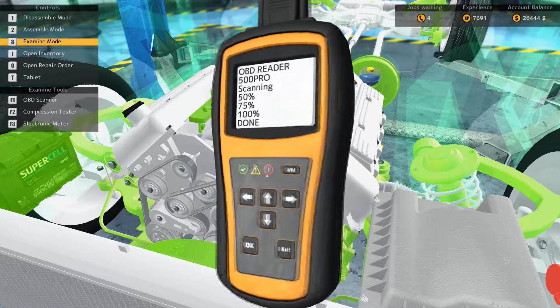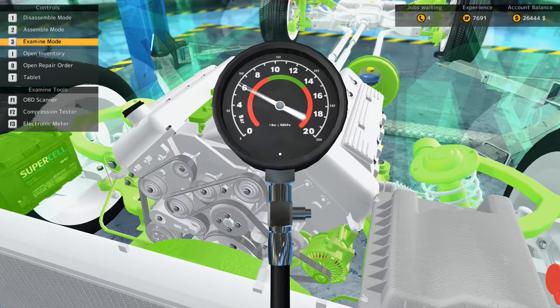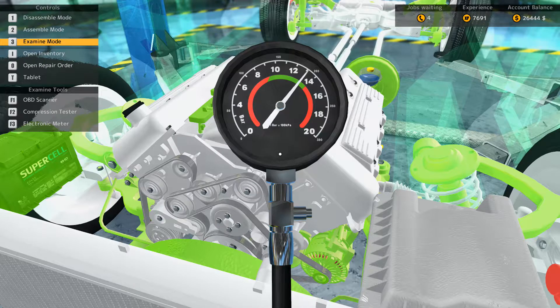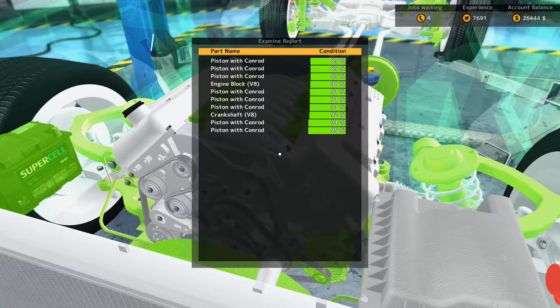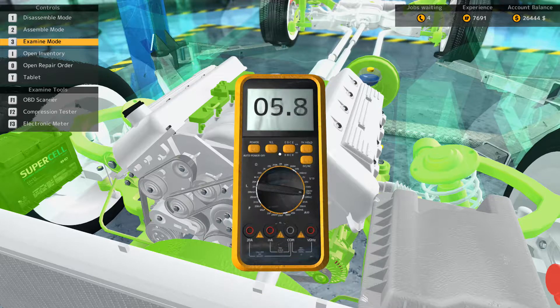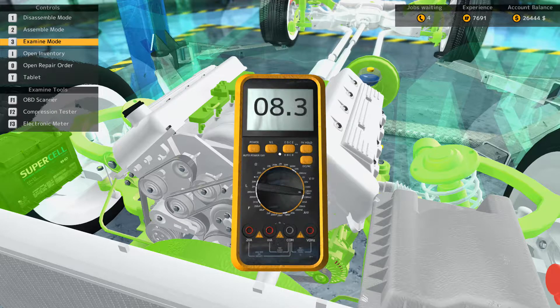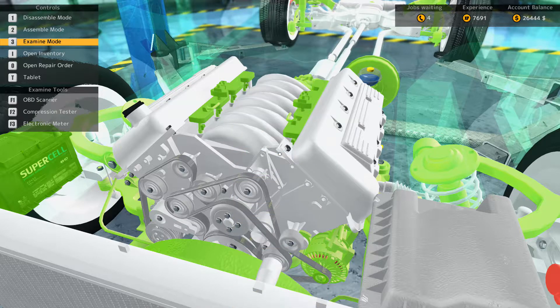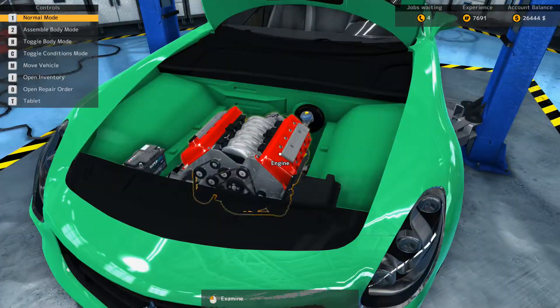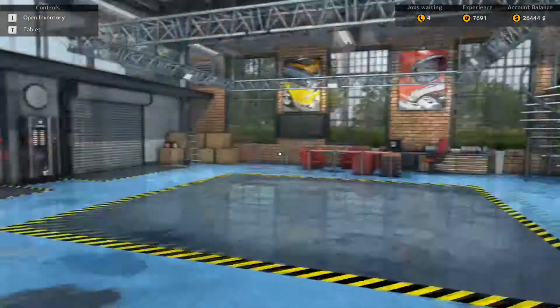You'll see some familiar mechanic tools like the OBD reader, the compression tool which allows you to detect compression issues within the car, and the electric meter which shows things that are broken electrically. This all creates a nice dynamic to the gameplay. These tools might not find all the problems — you may have to take the entire engine block apart to figure out what's wrong, and it could be just one bad part. That's part of the fun of being a mechanic, as any real-life mechanic will tell you.